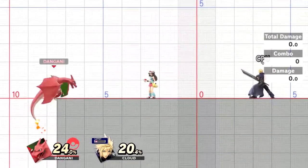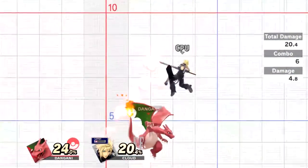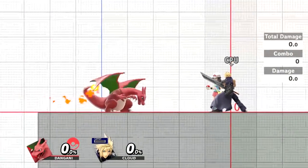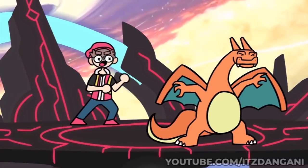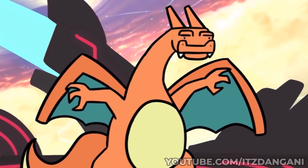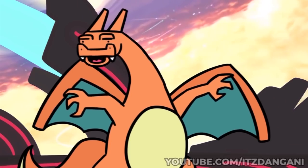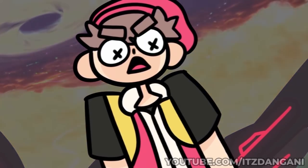This move is a pretty god dang good game ender if you don't know how to properly avoid it. Charizard's up B is alright, I guess. It's an okay recovery, but also has the potential to damage opponents multiple times, so at least it has that going for it. And let's not forget about the down B — the iconic Rock Smash... wait, this is not Smash 4. Charizard, use Rock Smash! You're a disappointment to all of us.